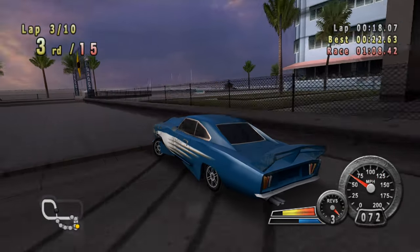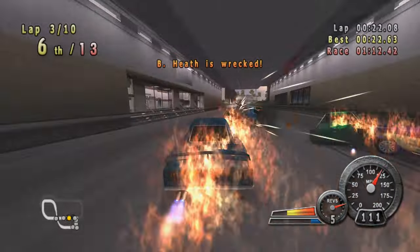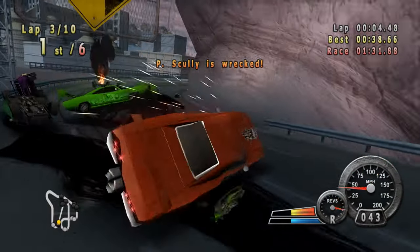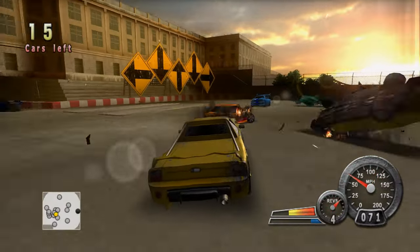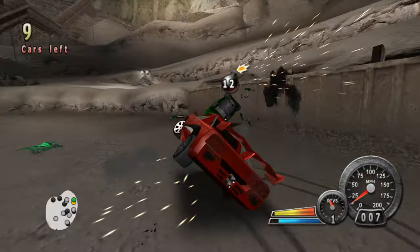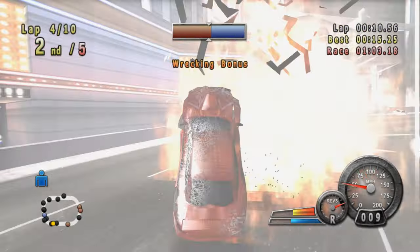Crash and Burn has a great selection of game modes, taking place on tracks and arenas. The track game modes include Racing, Team Racing, Kamikaze, and Team Kamikaze. For the arena game modes, you have Last Man Standing, Team Last Man Standing, Bomb Tag, Running Man, and Assassination. My favorite racing mode has to be Kamikaze.